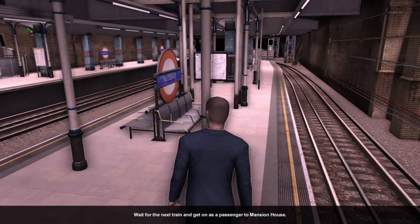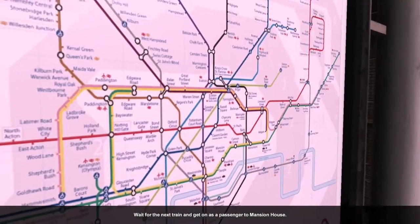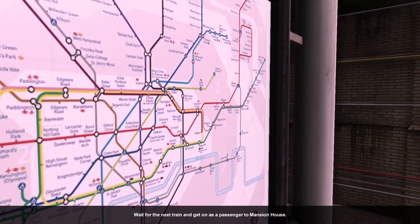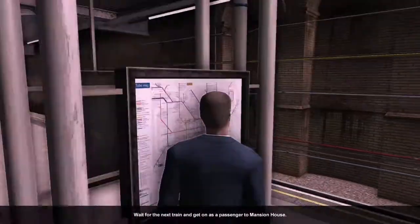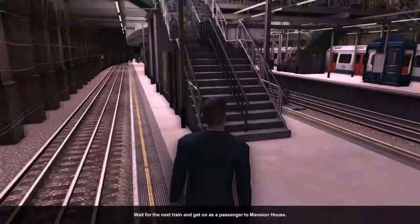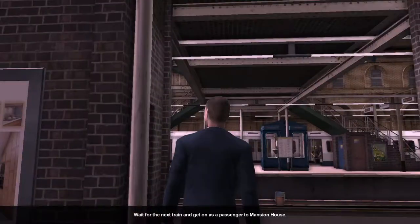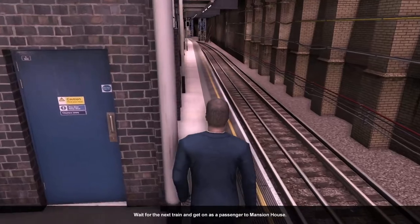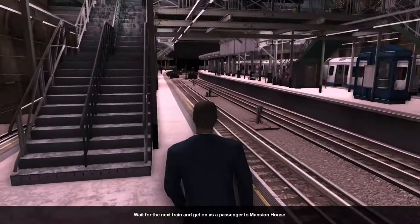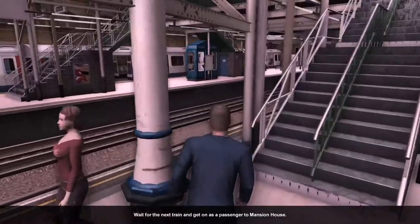We're waiting now for the train to arrive. There's a little tube map on screen — not great textures. We're going from Aldgate, passing Monument, Cannon Street, to Mansion House. It's only a few stops on the Circle Line. Presumably if the scenario is timed correctly we won't have to wait too long, but unfortunately there are no destination boards to help us identify the right train.